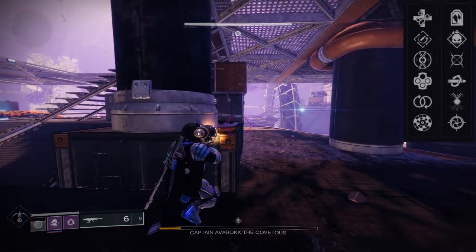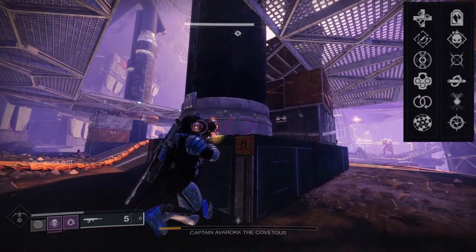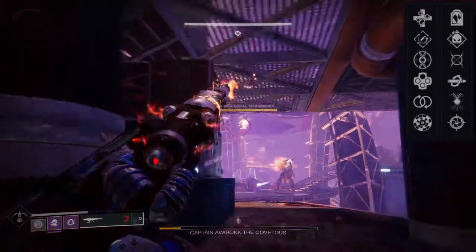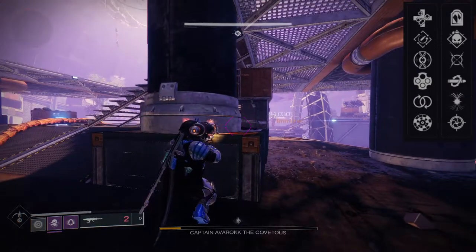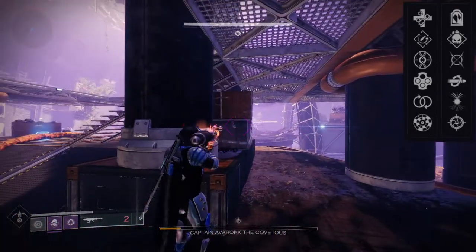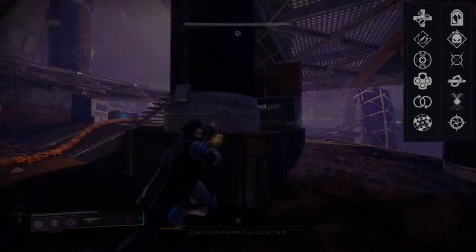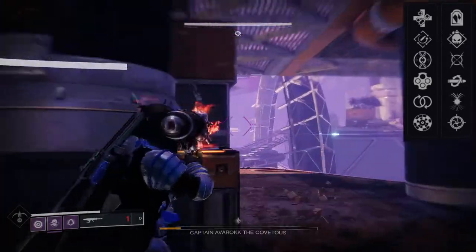For PvE, I'm not actually sure. I would probably still do Rapid Hit, but maybe go to Demolitionist or Headstone — I would probably choose Headstone if I'm doing a Stasis build within PvE. The one I got was Outlaw and Moving Target, which is pretty cool. I actually do like that combination. Outlaw's pretty cool because once you get a headshot, you get a really high reload speed. But if I'm being honest, I would have much rather gotten Perpetual Motion and Moving Target — that would have made me lose my shit.